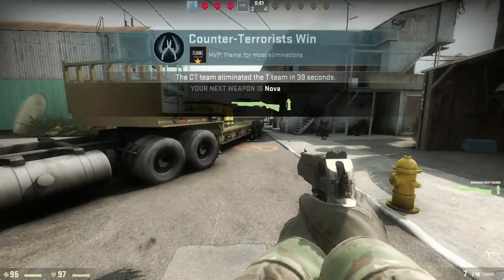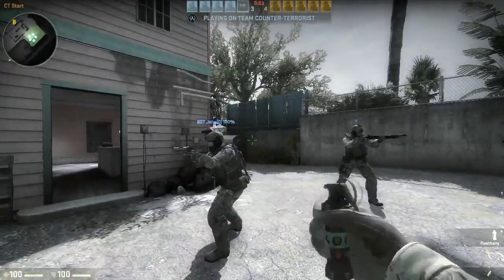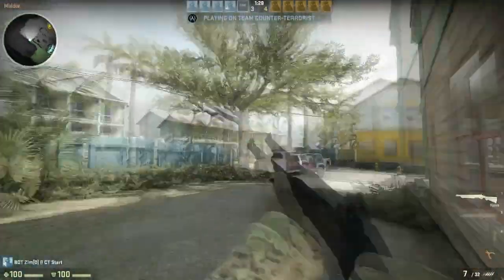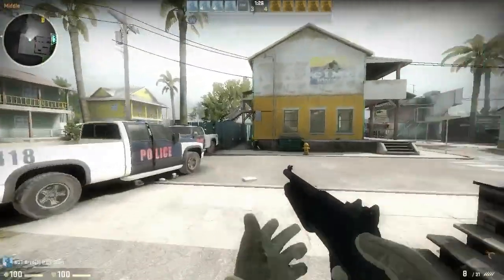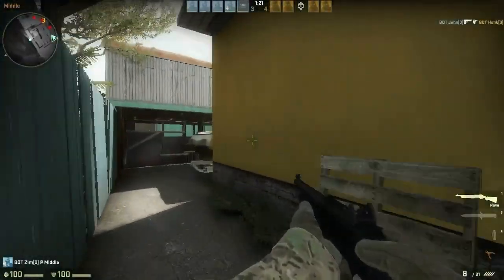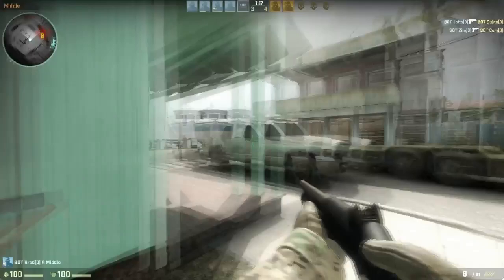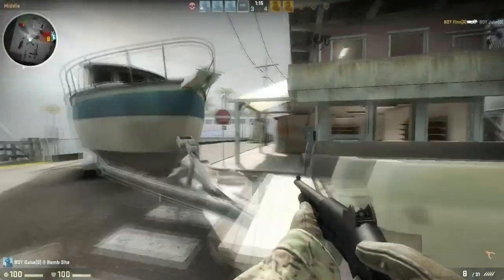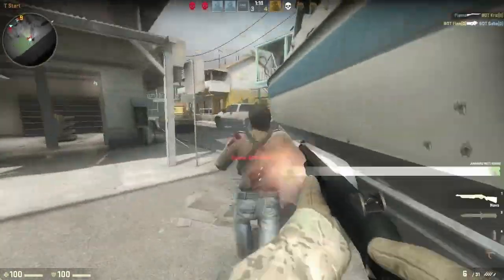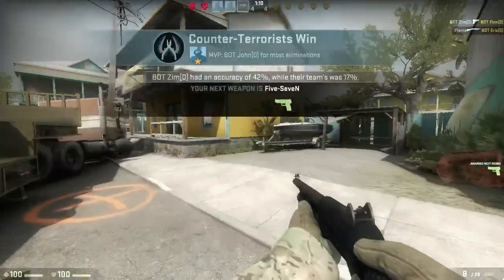Next I have the sort of pump shotgun. I don't really personally like this gun — I think it's called the Nova. It's not very nice at all. It's nothing like the M3 where you actually felt like you were causing damage. This feels like a BB rifle. It's not very good; you have to be right up close to get any damage. I see one pop up behind the radar behind the boat and I quickly take him out, which thankfully advances me to the next gun.